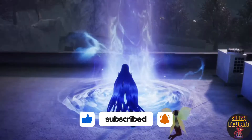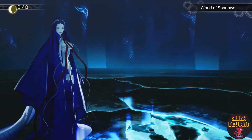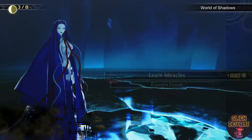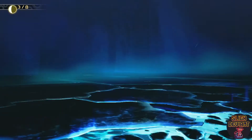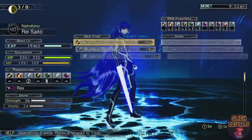We're going to pop over here to World of Shadows. In the World of Shadows we are going to have a look at Apotheosis Essence Fusion — main character, Type 6 — this is what you're after.